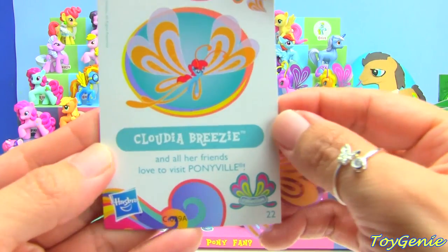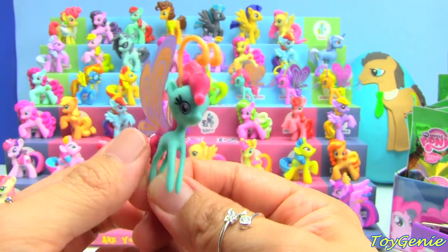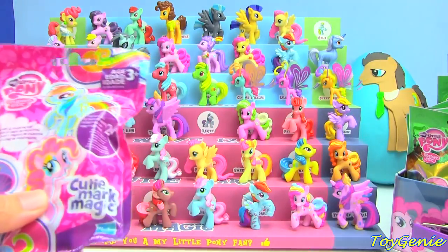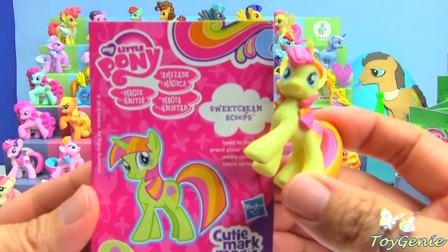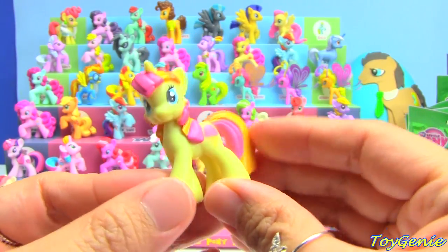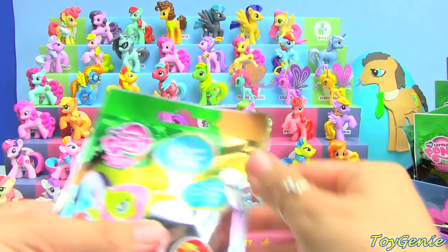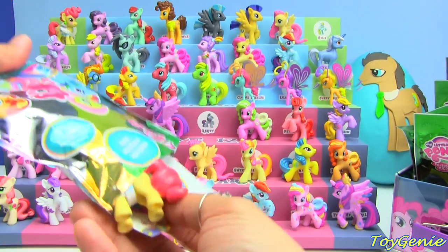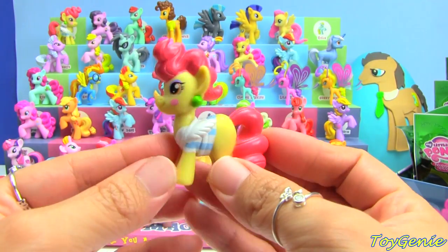We have a Claudia Breezy — Claudia Breezy and all her friends love to visit Ponyville. She is a duplicate and I think she's super pretty. We have a Sweet Cream Scoops — Sweet Cream Scoops loves to sing. Another duplicate. We have a Big Wig — Big Wig is always ready to play a game. Duplicate!